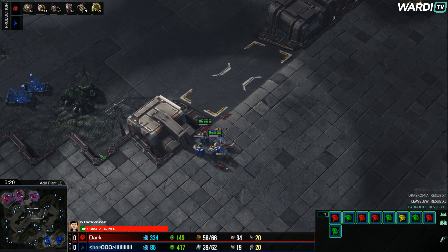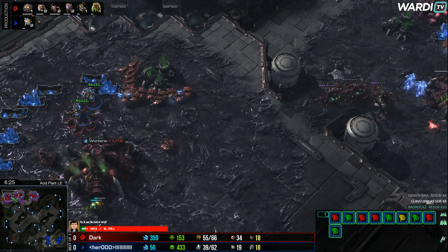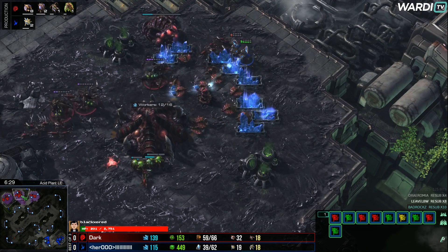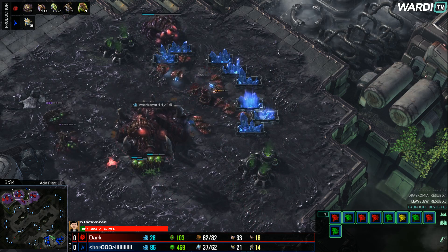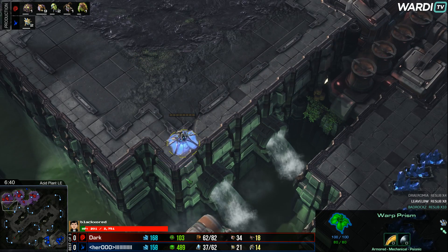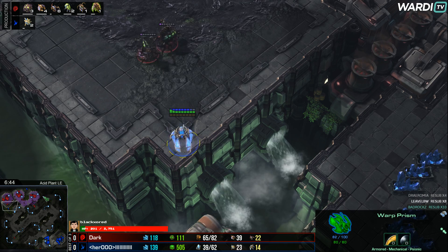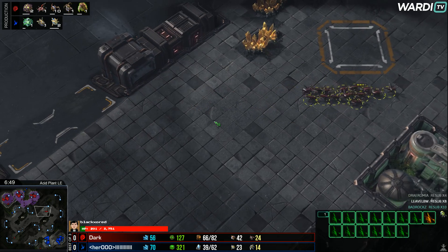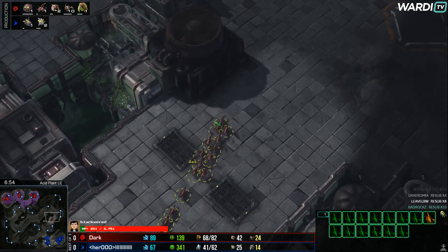He's not even making more Probes right now — it feels like he's kind of all-in on Adept production. It's 19 Probes so it's not great. He makes some more Probes now, gets back down into the Mineral Line of the Natural. Hero is getting a fair amount of damage done but losing a couple Probes here and there is really hurting. The War Prism is still in the main, trying to be useful, but Queens come over to deny it. Hero is down 20 workers — unfortunately the damage he's done has just not been enough.